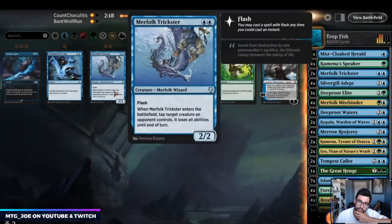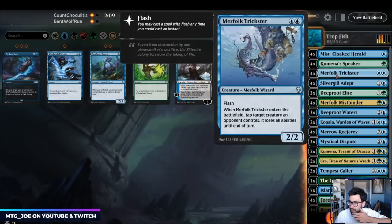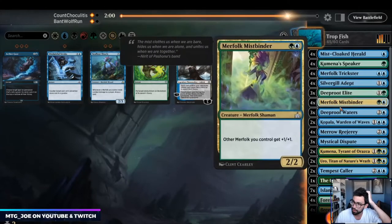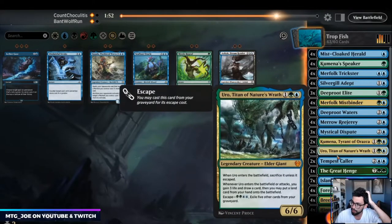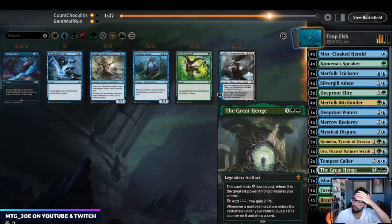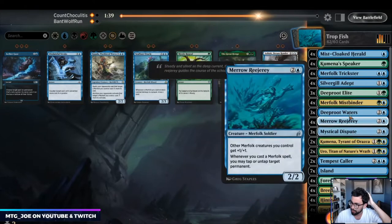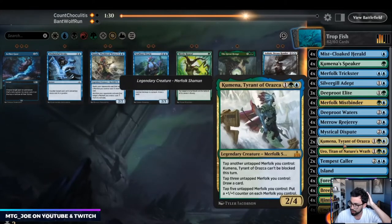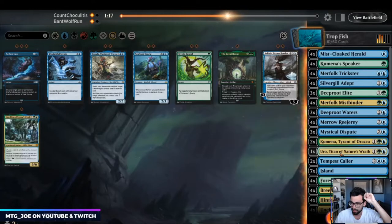Maybe we want our Disputes. These Kumenas seem pretty bad on the play — I probably want the one-drop. Coppolas could come out — they're not the best if they have the Disputes. Great Henge is good if we can get it off but they probably have enough to deal with it with Teferi. Maybe we cut that and just try to go all aggro. Deep Root Elite, Deep Root Waters — Kumenas can help in board stalls. Maybe it's just Uro we cut. Let's try it like that.